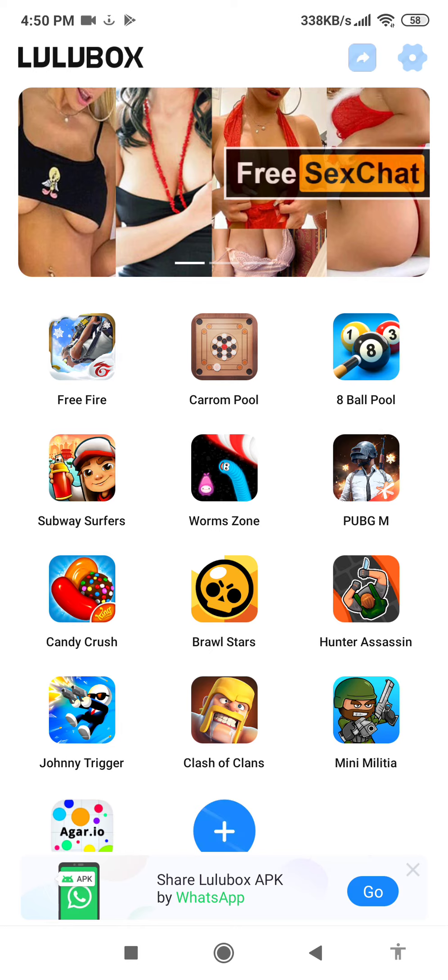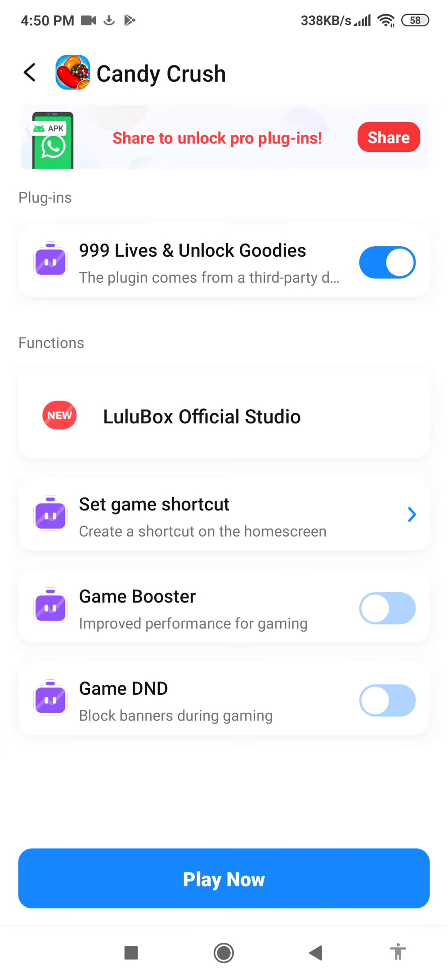Click on Candy Crush. All you have to do is select 999 last and unlock goodies, and click on the play now button.